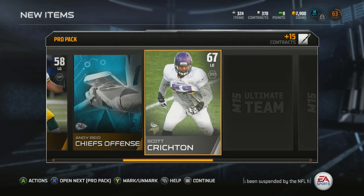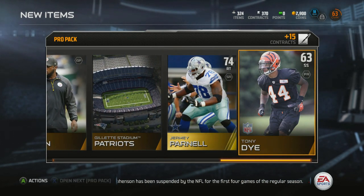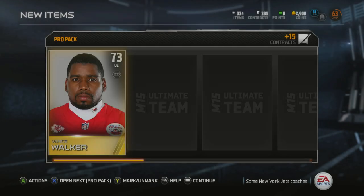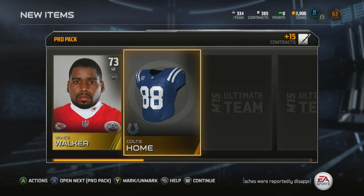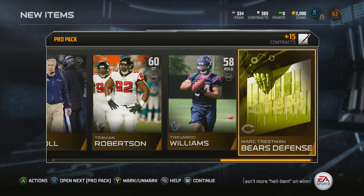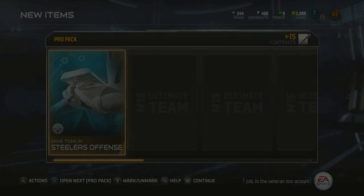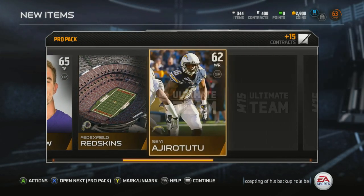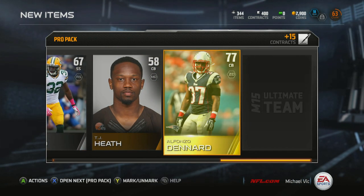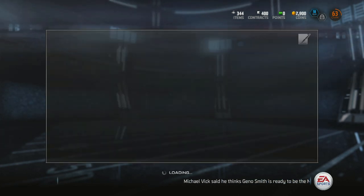Pro pack number 25 — Jeremy Parnell. Another gold offensive lineman, that'd be perfect if I could fill out the offensive line with gold players. 73 overall left end — I don't have a left end yet, so that's good. 13 packs left — lucky number 13, I was born on the 13th. Chris Banjo and Alfonso Denard, 77 overall corner — a good card too.